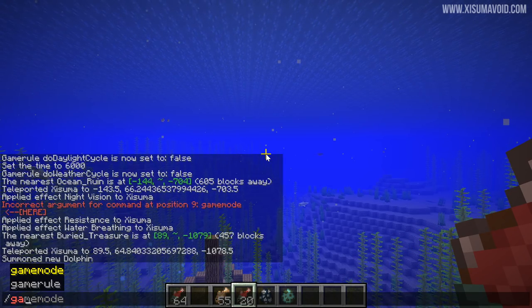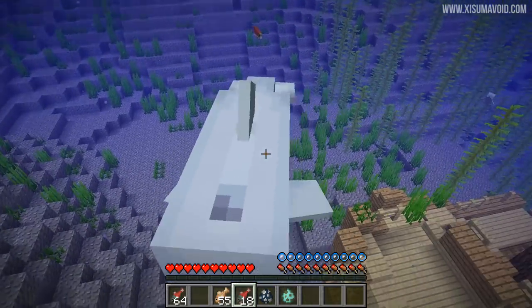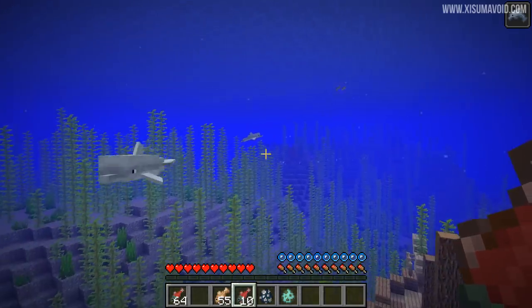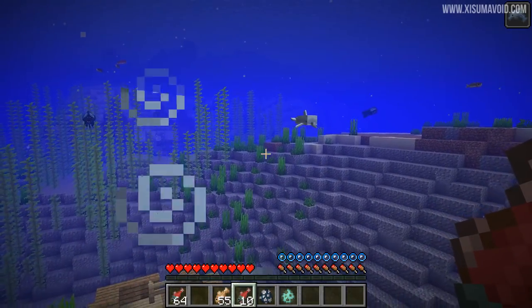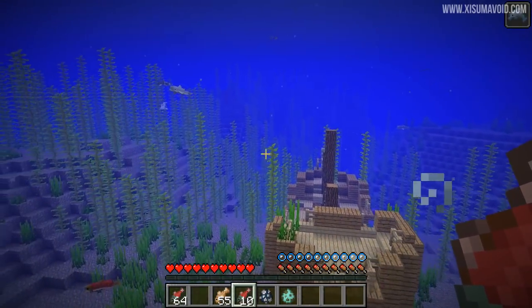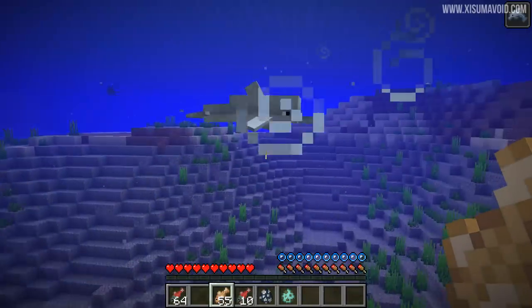Let's try this in survival mode — we should get Dolphin's Grace this time. You get Dolphin's Grace sometimes, there it is, it's in the top right. So we can now swim faster, but the dolphins that I feed have not been leading me anywhere with any type of food that I'm feeding them in creative or survival mode.